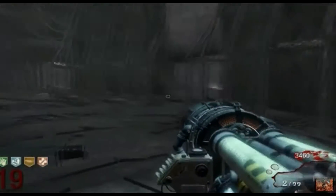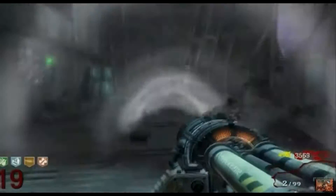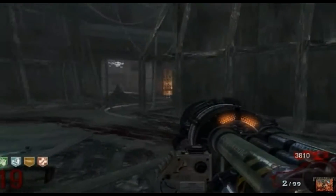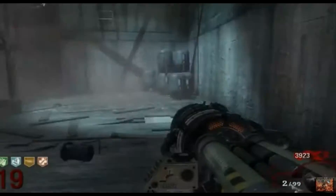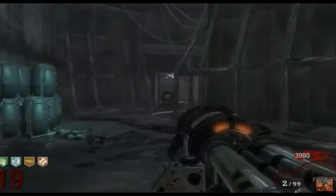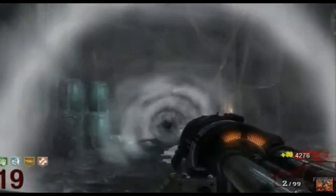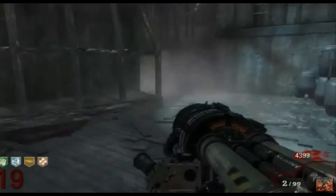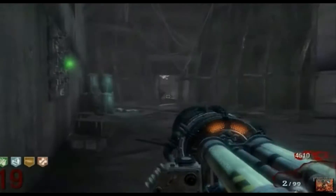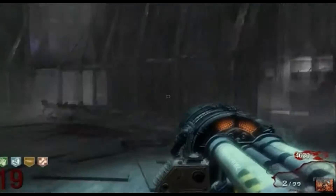As you see in the gameplay, it just makes the zombies go flying, and it's hilarious — just seeing all the zombies go flying. This thing can make a whole horde just go flying and it's absolutely funny. You can just wreck a train of zombies with this thing. This was first released in Kino der Toten, which was the first zombie map in Black Ops 1.